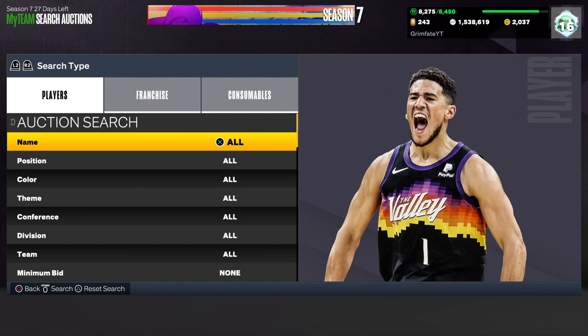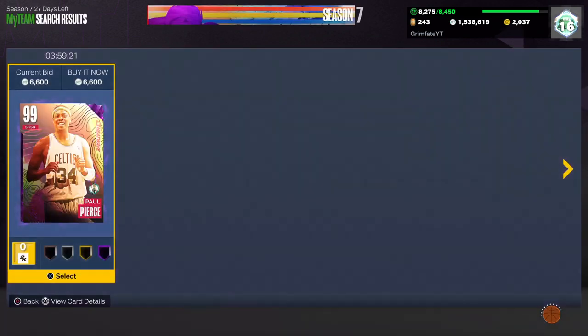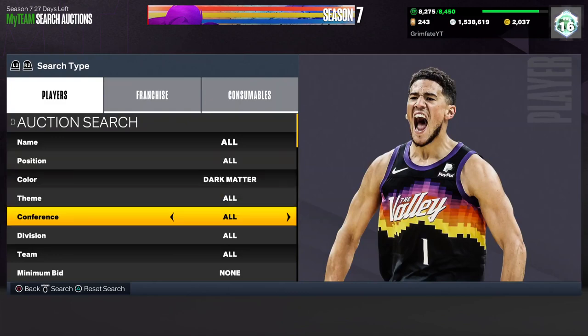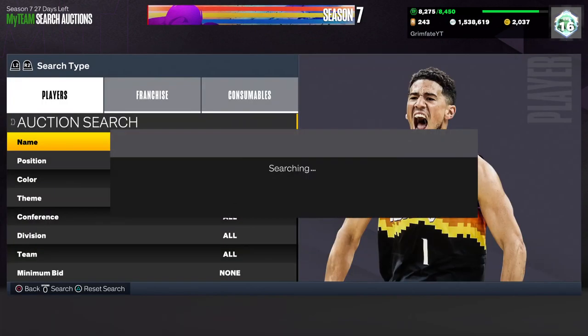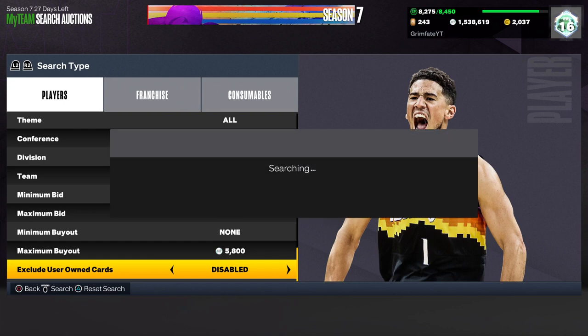The next filter is going to be the most consistent filter right now, and even in the coming days. The number one most consistent filter in the game right now is the dark matter cheapest filter. Be careful — make sure you know the price of the cheapest dark matters before using it because it's changing a lot. It looks like at 7,000 MT they're selling instantly. I would put my max buyout at about 5,800 and you're guaranteed profit on every single card you see.